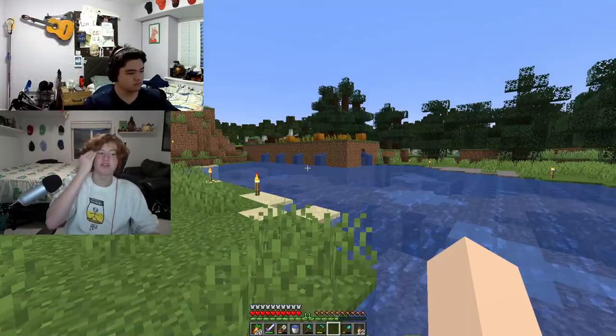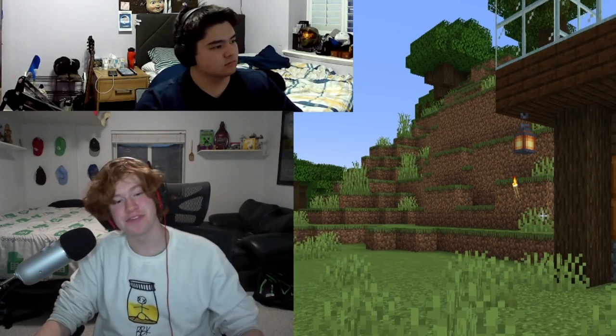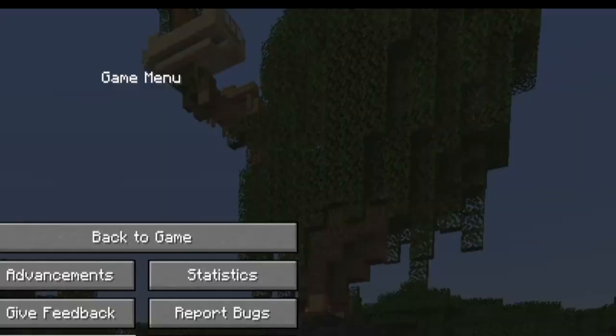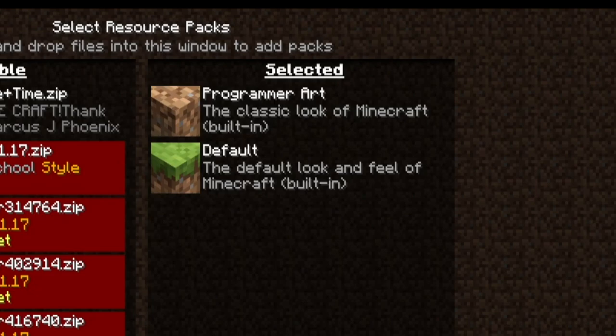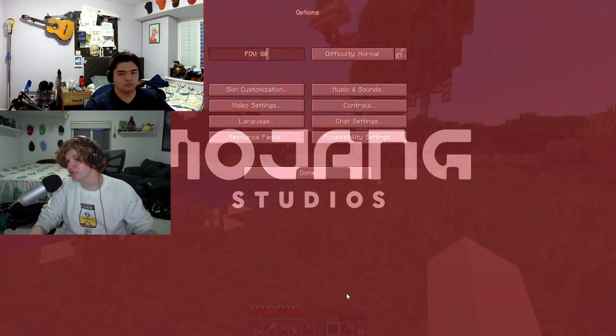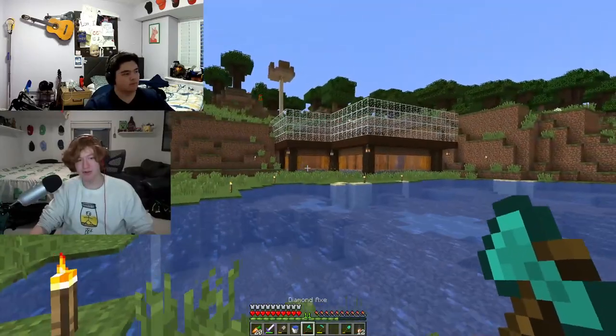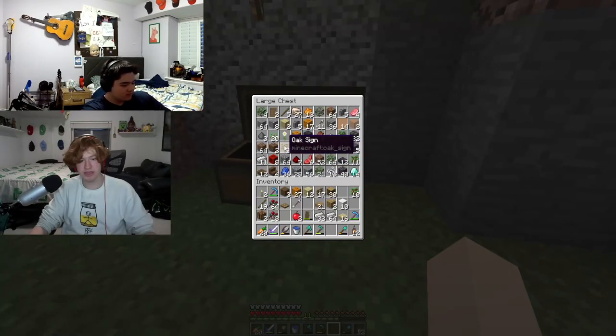Every time I play on this world, I've just been like I missed the way it used to feel. But then I realized — wait, there's a texture pack called Program Art that reverts back to the old textures. See, this is more like it now. This feels like Evan Craft again.